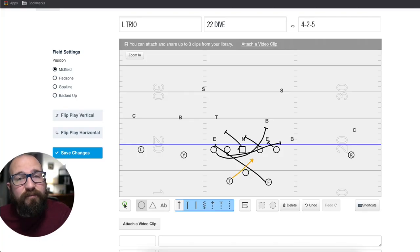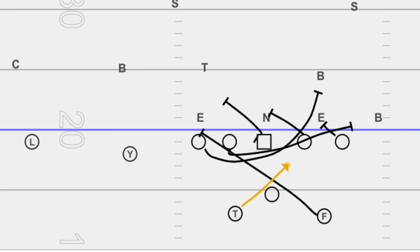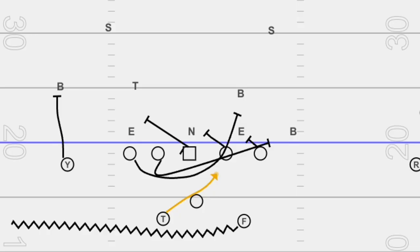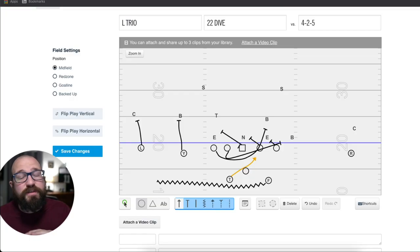You have counter with no motion — I think of it as counter divide — where the second running back goes across and kicks out the end so there's no one to read, and you can do whatever you want with the wide receivers on the back end. Or you have counter with motion using fast, which tells the quarterback he's reading the end because there's no one there to block him. Counter divide means no read for the quarterback; counter fast means there is a read. That's a very big distinction to talk through with your quarterbacks. What we do is install the counter fast with the QB reading the end, and then tag the counter divide whenever we want to kick out that end.